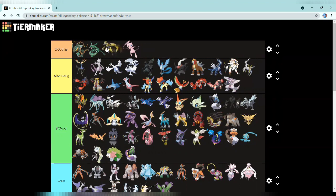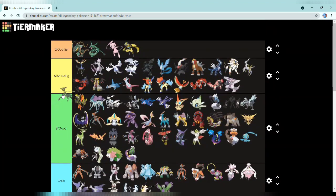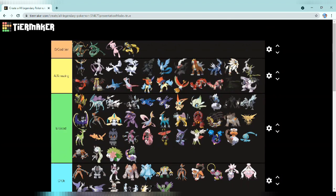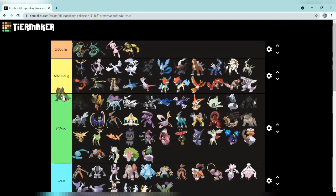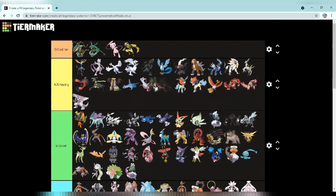Next up we have Zygarde 25% form — this is way better than all those other odd legendaries. I'll put it right here, in front of Yveltal actually behind Yveltal. I don't know why I like it so much but it's just a cool dog-type Pokémon that's also a legendary. Then Zygarde 100% complete form is going right here — the 25% form looks better though.